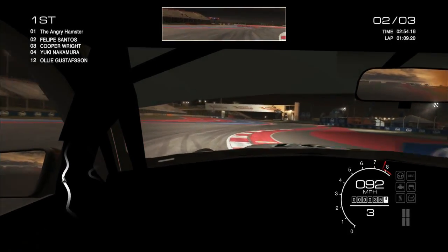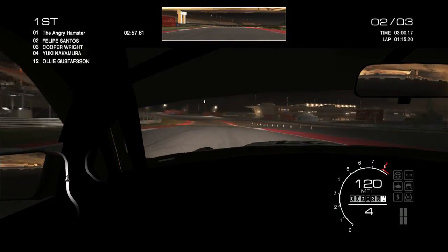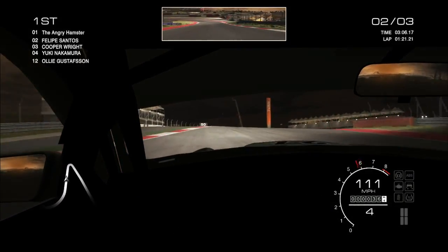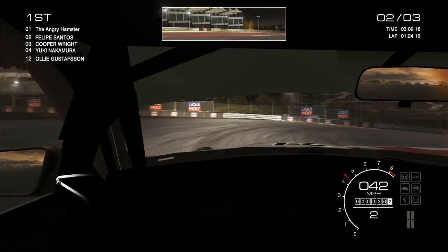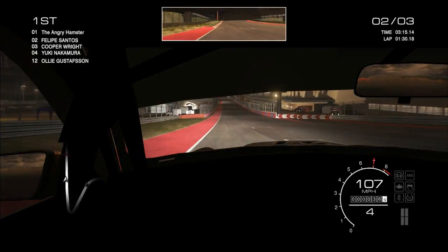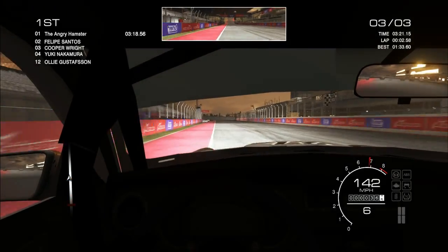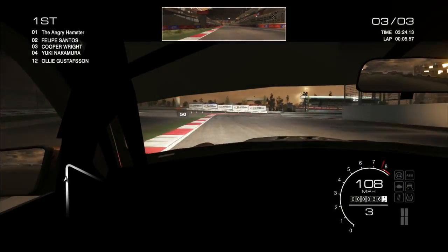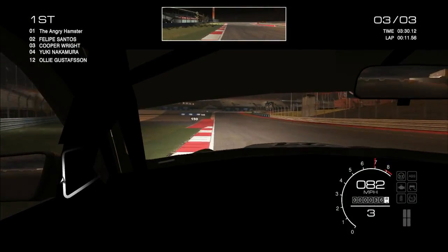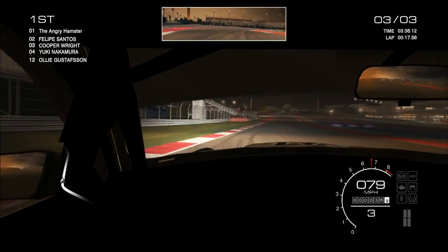That corner is actually much more important than you'd expect because it leads onto these S's. In this direction, those S's are full throttle all the way through all of them. Then there's a tiny lift here to make sure the car doesn't really unsettle itself too much, and it's back on full throttle. So that's almost as important as getting out of that last corner correctly to get down the really long straight section quickly.